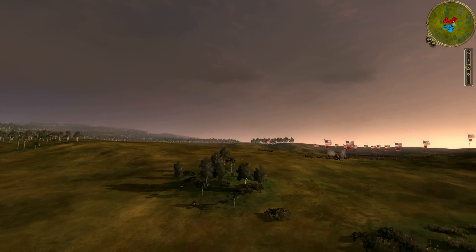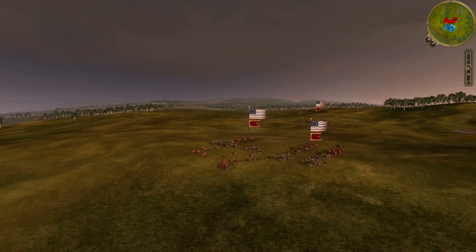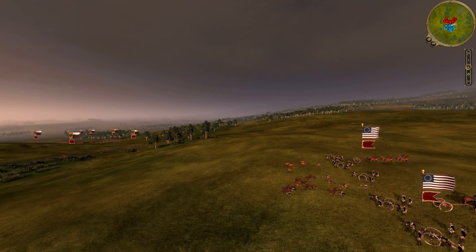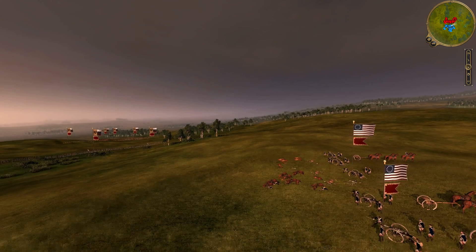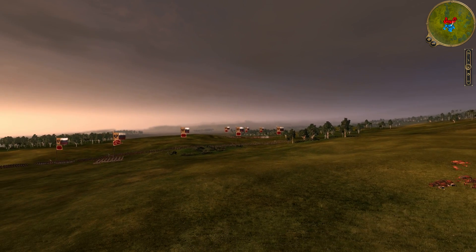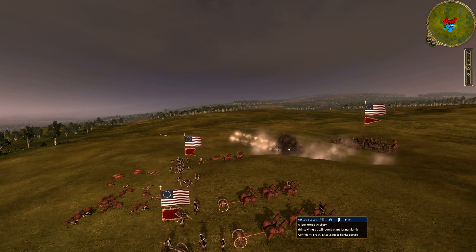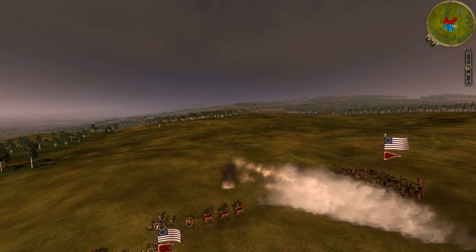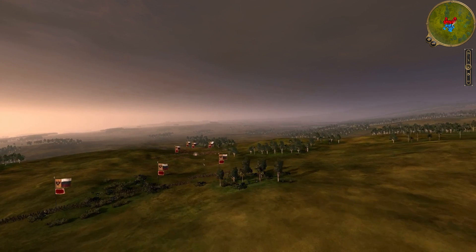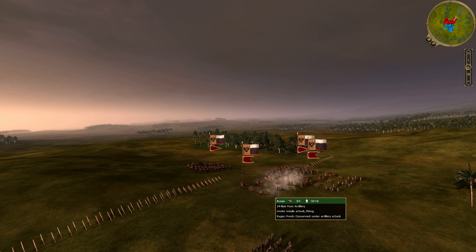It's an artillery duel on this side. The Americans have the upper ground, although it looks like the Russians must have hit one of the limbers while it was still setting up. That would have destroyed that, and the rest of the infantry is going to relentlessly move in. It looks like rockets or something — oh, that's why all the smoke.